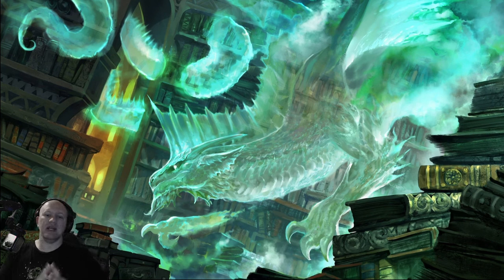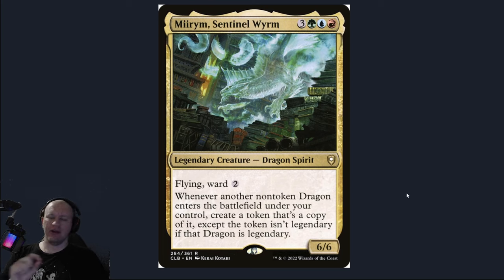Your dragons a whole bunch — just be able to completely wipe the floor with anyone that is around. So Mirim, if you don't know, is a flying ward dragon spirit.